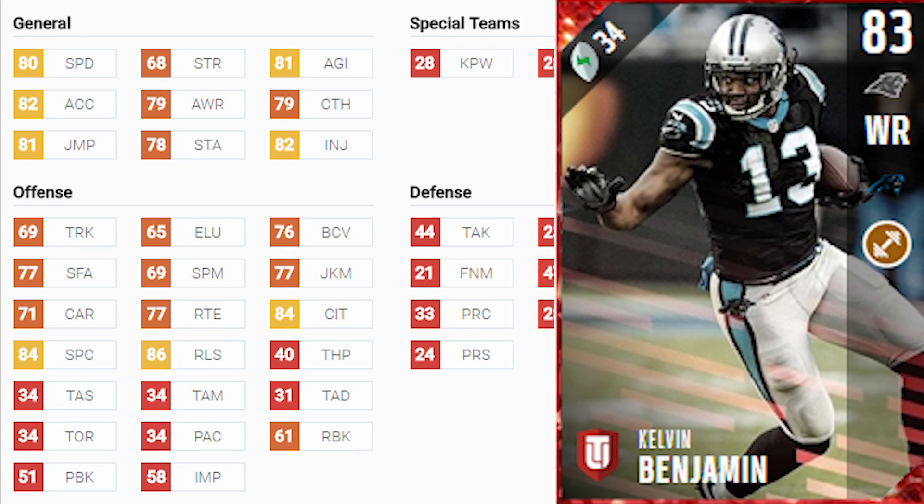Hey, GoodFox here. I'm going to continue the budget player review series with Kelvin Benjamin's 83 core elite card. He's a tall and slow wide receiver. Take a look at his stats.